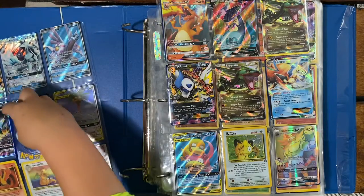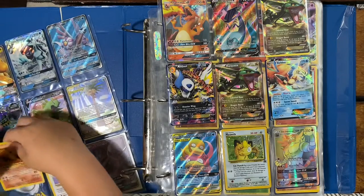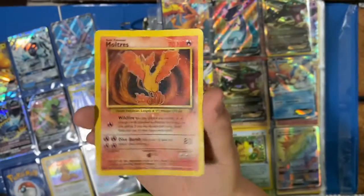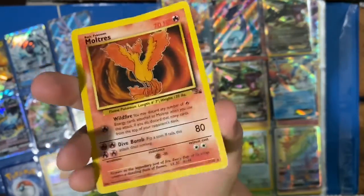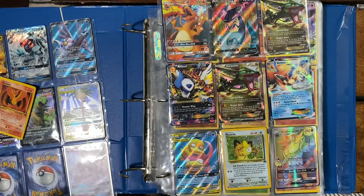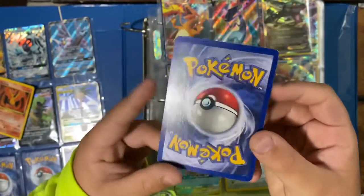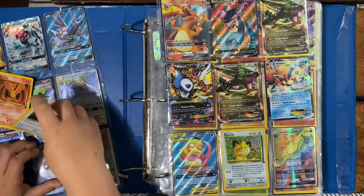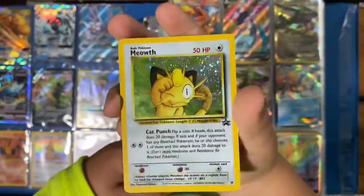Gotta put it back in the sleeve so it doesn't get damaged. Now we're moving on to some OG cards. I've got Marowak Non-Holo from Fossils — pretty rare card, it's not in the best condition, but it is from Fossils. And then I got Dragonite Holo from Fossils — a lot of people might know about this one — which I'm very lucky to have. I'd say it's in lightly-used condition.